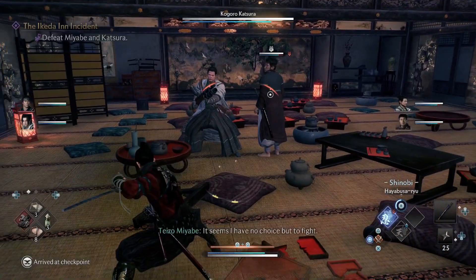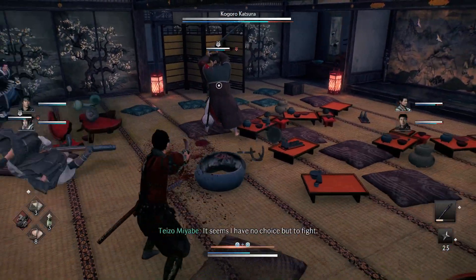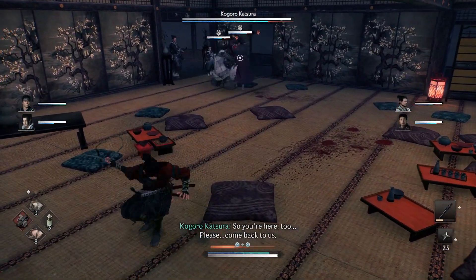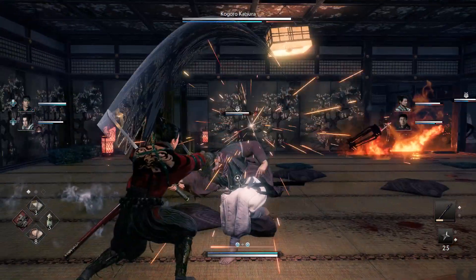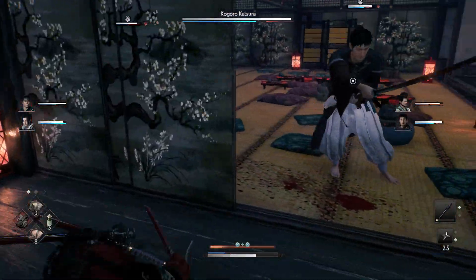First up, these guys are just going to be in here and I'm trying to get Kokoro's attention. I want to take him on first and then take on the other guy. The other guy is pretty easy, so the team should be able to handle him.